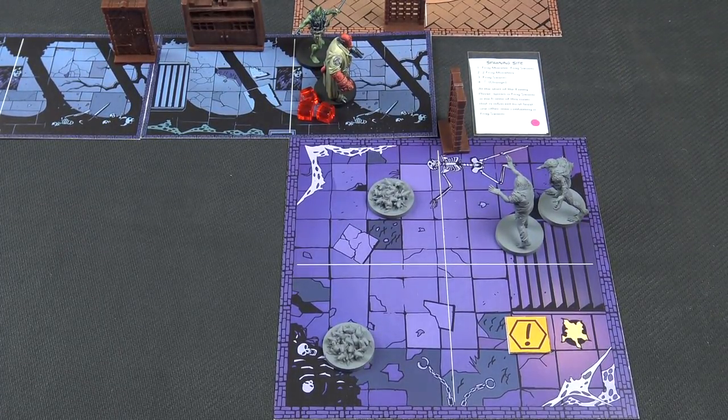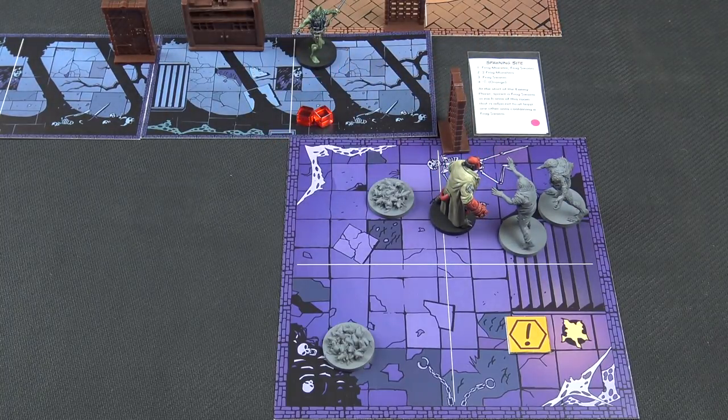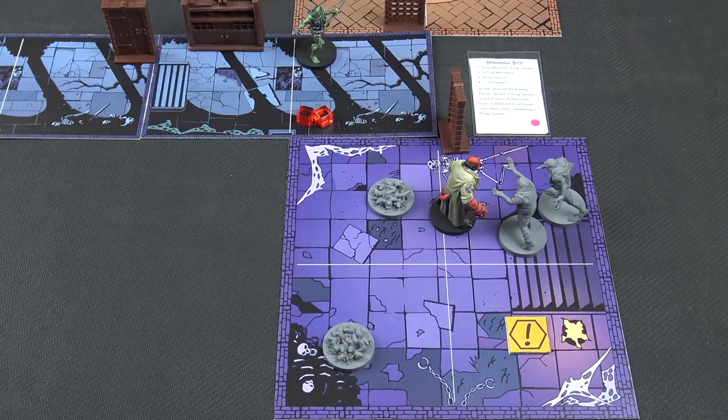It looks as though Hellboy is going to have to go in and clear house again. Can you clear house? He can definitely go in and introduce them to his fist. I'll spend one to move in then use the Big Right Hook - because eventually it's going to pay off for me. Needing threes - he gets three, four, five and a BPRD. You could either heal here using your Shake It Off skill or add two to the roll. I will add two. So that does two damage and then one more for the Big Right Hook - that has destroyed him.